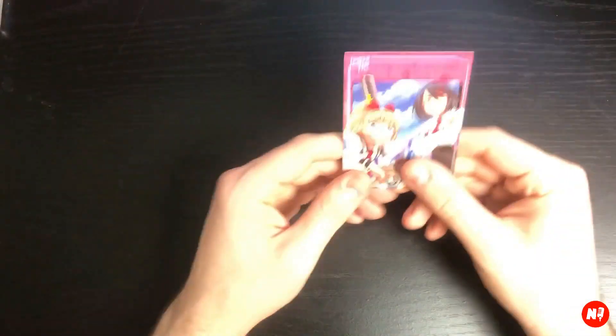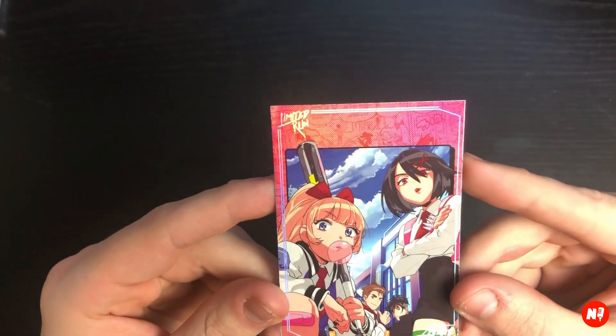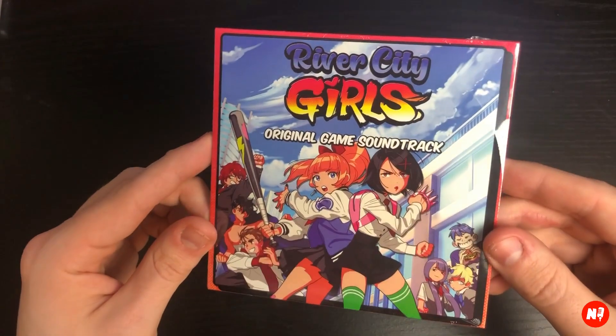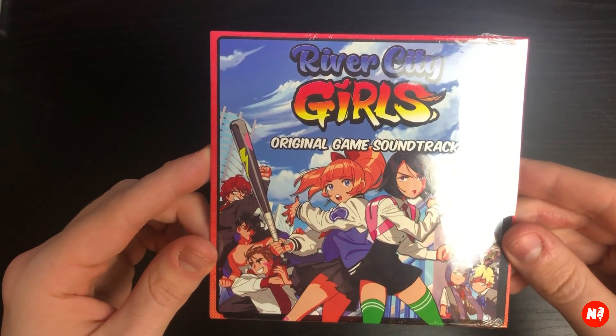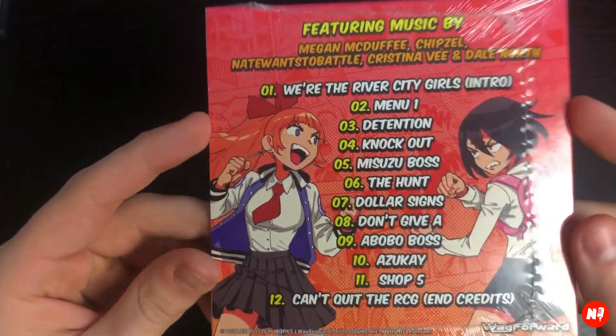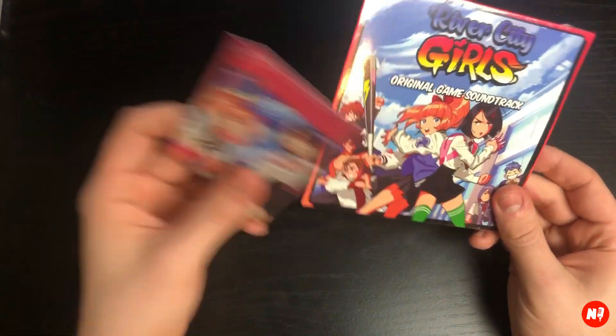I want to show you some little things that came with it. Of course, the Limited Run trading cards — I like how it's kind of holographic on there, Limited Run on the back. And then this is the Limited Run exclusive item that it came with: the River City Girls official game soundtrack. Some nice alternate artwork on there and a 12-song soundtrack, so not too bad. If you do get the Best Buy release, this will not come with it, so this was the exclusive Limited Run item.